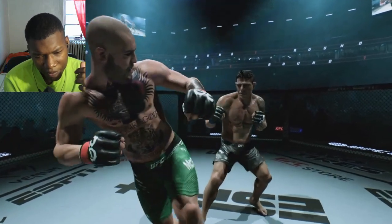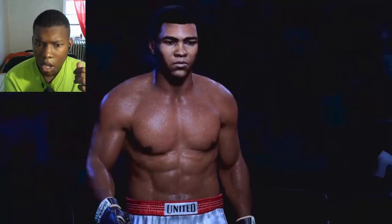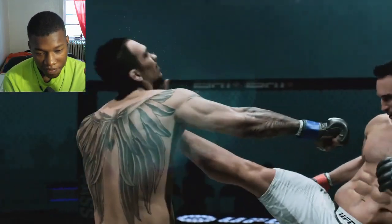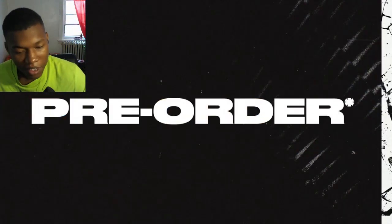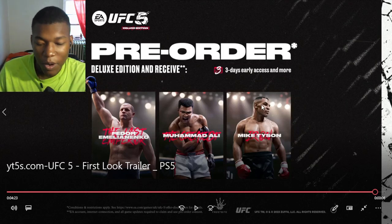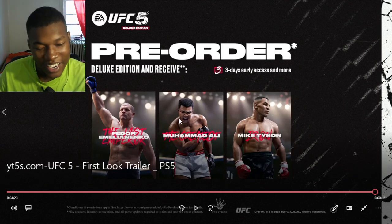If you pre-order UFC 5, you'll receive a roster of legendary heavyweight fighters including Muhammad Ali, Mike Tyson, and Fedor Emelianenko. The reactor jokes: where's Butterbean? Thanks for joining us, DC — we got Mike Tyson! Mike Tyson is about to have a 99 rating. Mike Tyson is going to have a 99 striking, and these boxers are about to have a 99 striking. It looks pretty cool on the cover.